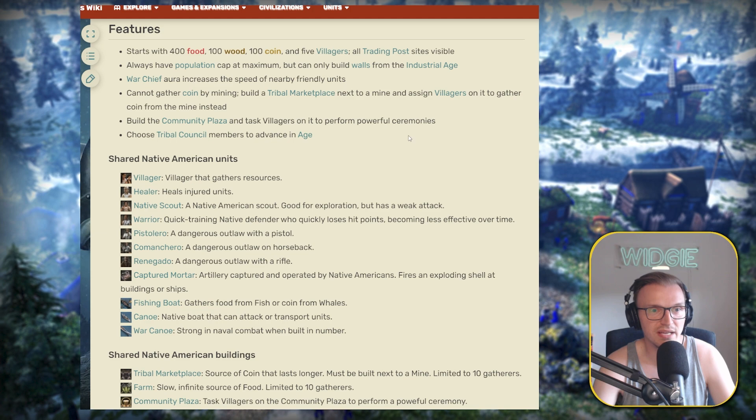You cannot gather coin by mining — you have to build a tribal marketplace. That's the same with all other civs. And the Community Plaza is something that the natives have, and you choose a tribal council to advance in age.